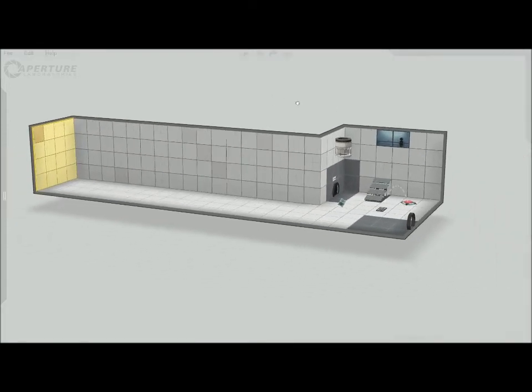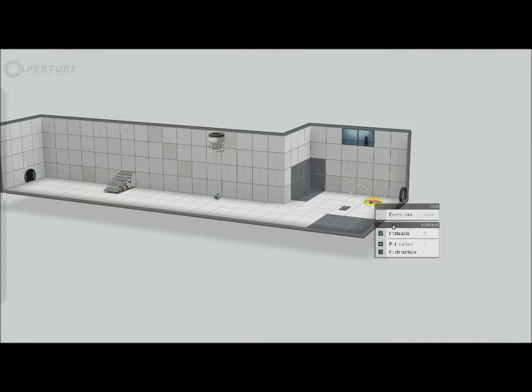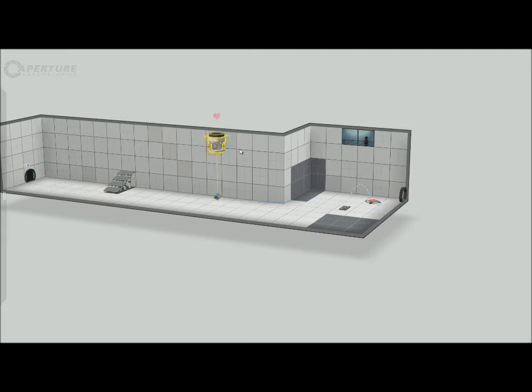What's the use of that if I don't have something at the end? So we can pick up our placed items, and I'm gonna move the entrance to the very end, move the entrance over here, maybe move the weighted cube over here, and the stairs here. Now the button doesn't do anything. Well, if I right-click my button, I can connect it to something. I can change the button type, so it can be weighted cube or sphere. I can delete it, make it portable, push or pull. So I'm gonna connect it to here — a little heart shows up when it makes a good connection. And then let's Build and Play puzzle.